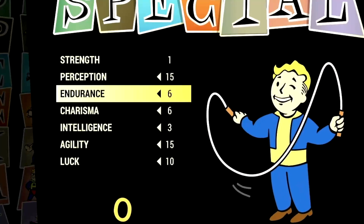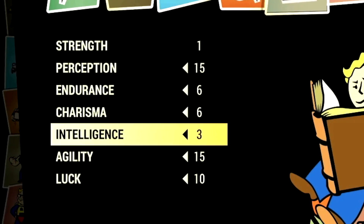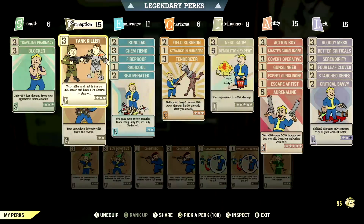Over in the build, these are the base stats that make up our in-game gunslinger build. So if you want to use the exact build I was using, this is the start. These are the base stats without the legendary perk cards equipped. Over in the normal perk cards, these are the normal perk cards that make up our in-game gunslinger build.